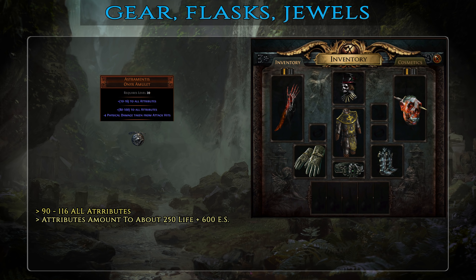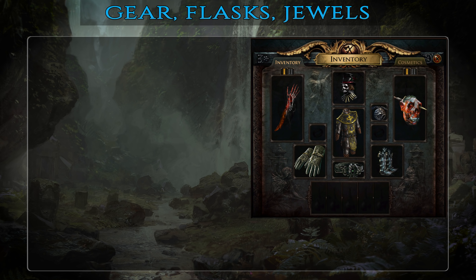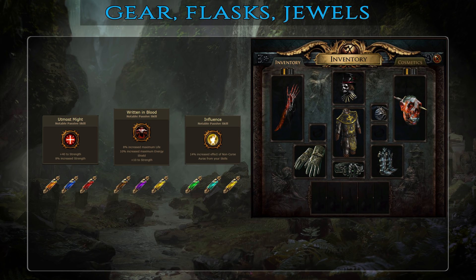For best-in-slot amulet, the optimal choice is Astramentis, which provides a huge amount of strength but also dexterity and intelligence, each very useful for this build. Beyond pure attributes these also translate into about 250 life, 600 energy shield as well as around 10,000 DPS for each zombie. Also, Blight League has introduced a new crafting method called anointing which uses oils dropped from blight monsters to add a notable passive to amulets. For this particular build the best option is Utmost Strength, helping you get more than 100 strength, life and energy shield as well as a hefty amount of DPS for your zombies. If you don't need any additional strength then Written in Blood or Influence are two other good choices.